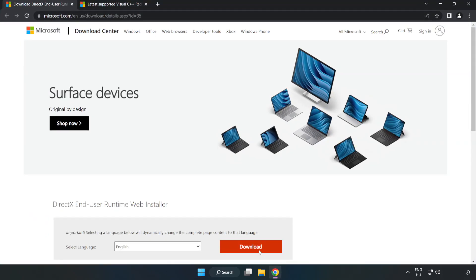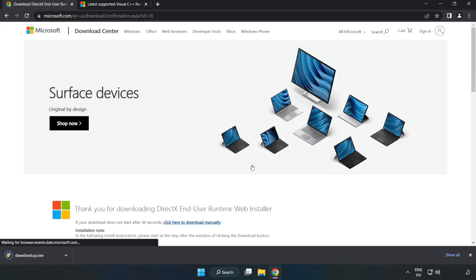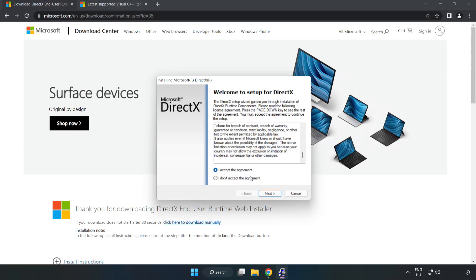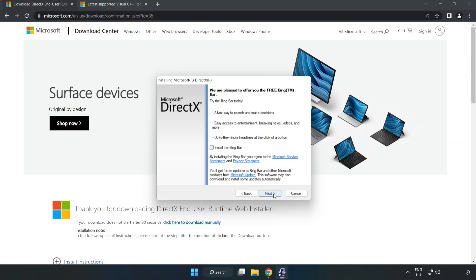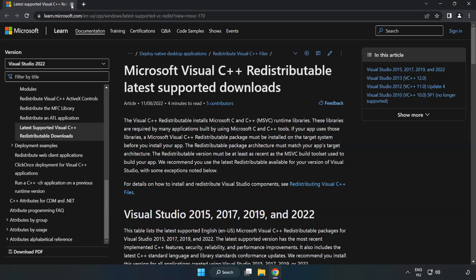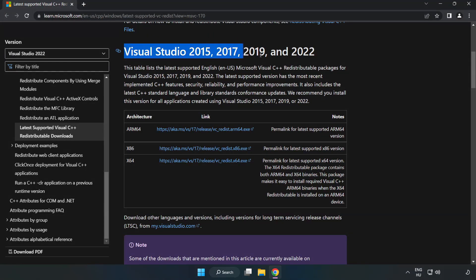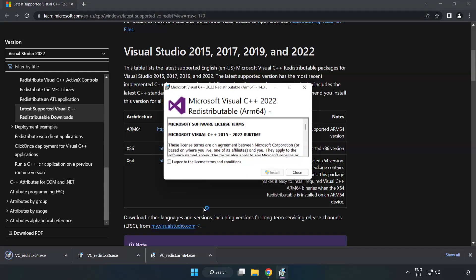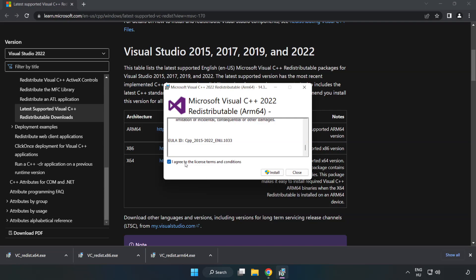Open your internet browser and go to the website — the link is in the description. Click Download. Install the downloaded files — download 3 files and install them. Click I Agree to the License Terms and Conditions and click Install.